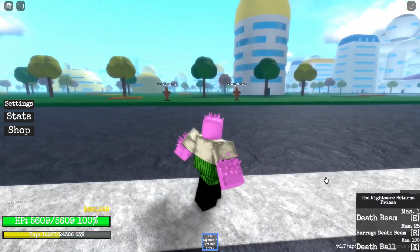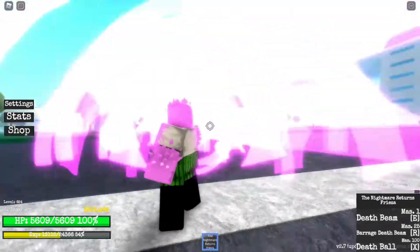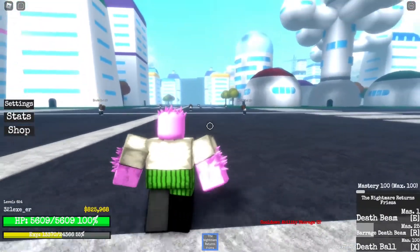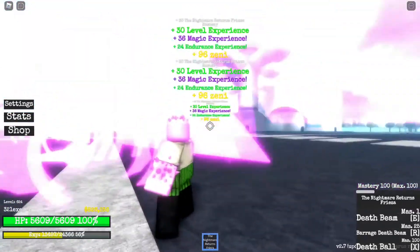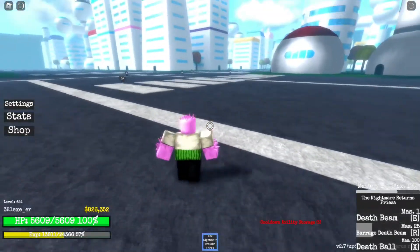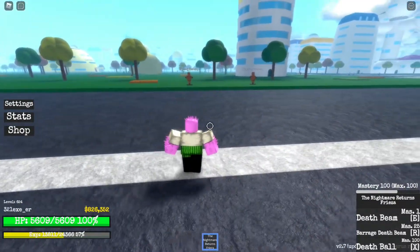Let's try the Barrage Death Beam. It's pretty much just Death Beam but multiple of them. Click R and then you can move wherever you want to look. Let's test it out — click R. It kills literally anyone I want as long as I look towards them. That is pretty good. I like this — Barrage Death Beam.